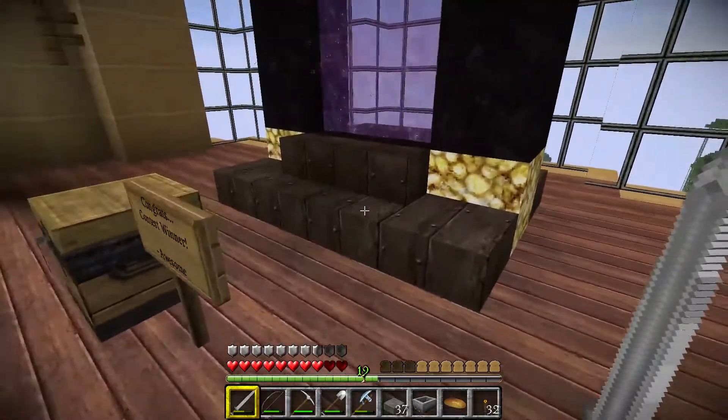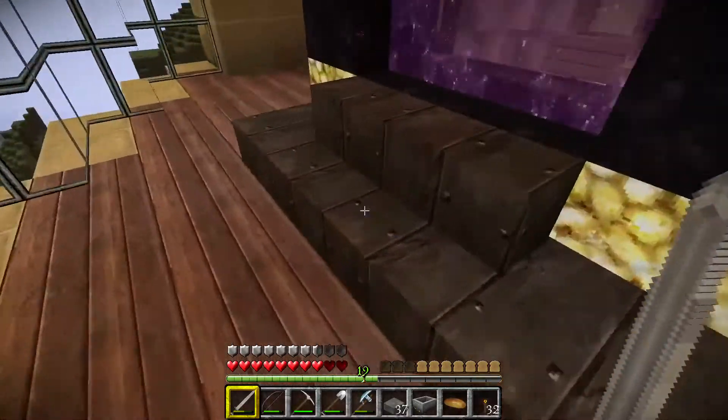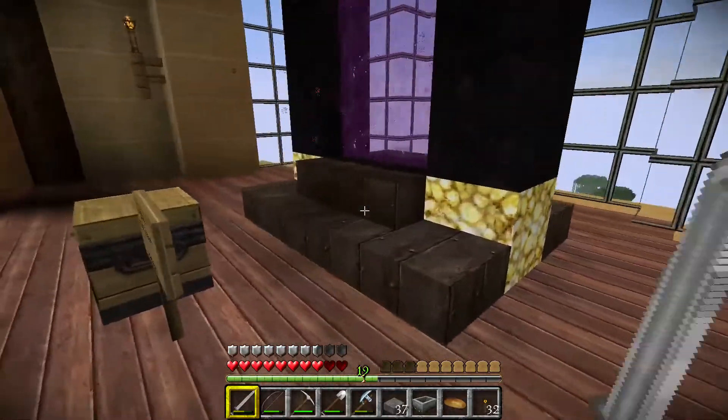Ashers suggested I put the stairs back in but leave the half slabs around the portal. And I did that, and I think this is probably the best look that it's given me so far, so I'm going to keep it this way.